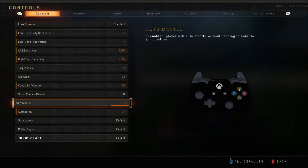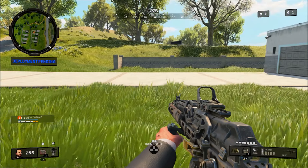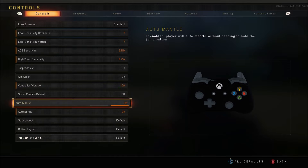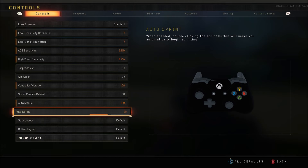Basically, auto mantle — I don't like it personally, so I just turned it off. Auto sprint, on the other hand, is very useful, especially in Blackout. When you turn this on, it works across all game modes: Blackout, multiplayer, and zombies. If you have it on, you just double-click your sprint button.